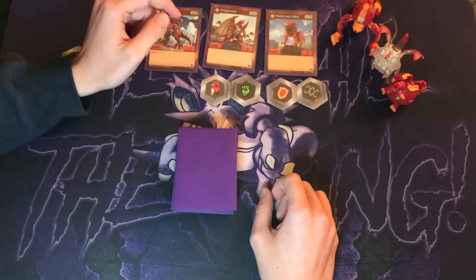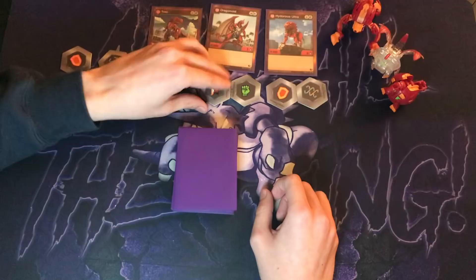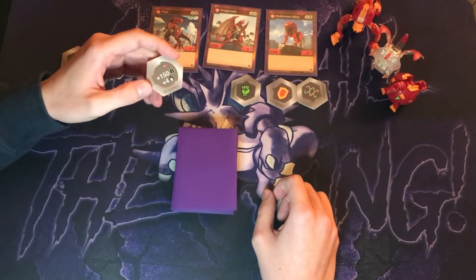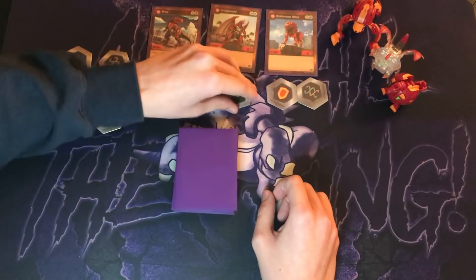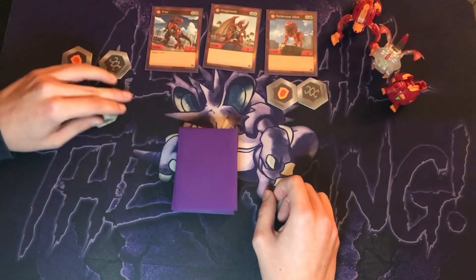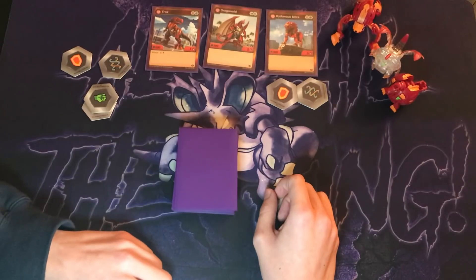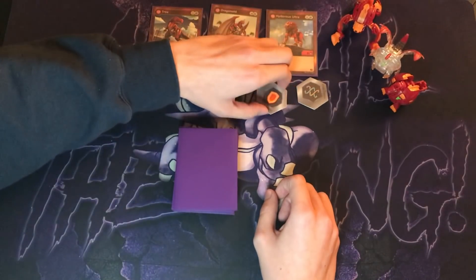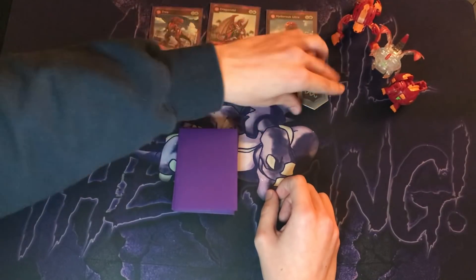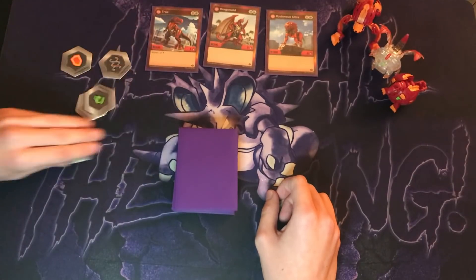Next I had Dragonoid, which is 200B and 5 attack, no abilities. He has a red fist and a green fist. The red fist I ran was plus 100B and plus 4 attack, and a green fist for 150B and plus 1 attack. And then last I had Hydrus Ultra with 300B and 5 attack, with another shield and helix — 300B and minus 100B and plus 4 attack.